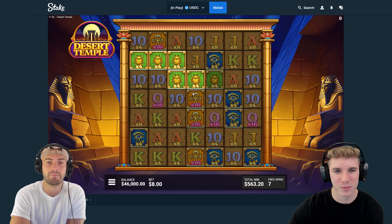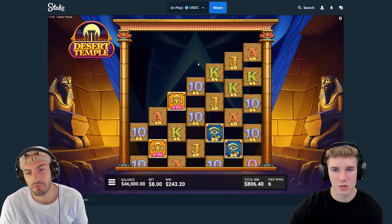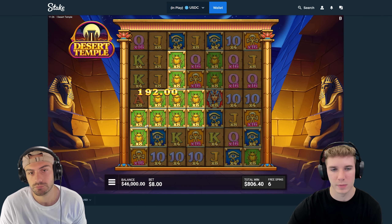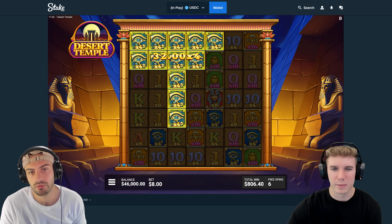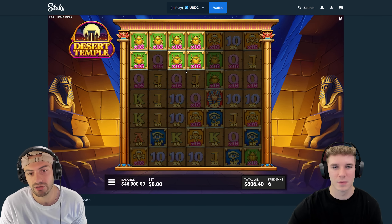I'm trying to figure out how we turn these fours into eights and how the other multis get bigger. I think it just has to land. Like all these are 16s every time. Those eyes now will turn into an eight and they did already on the bottom of the board.